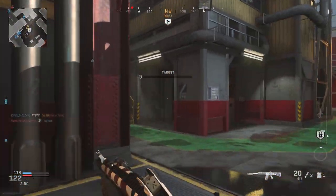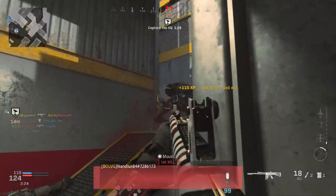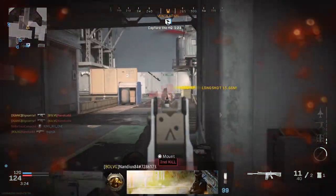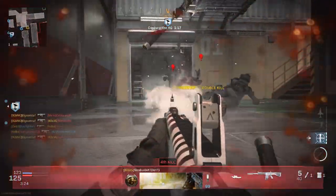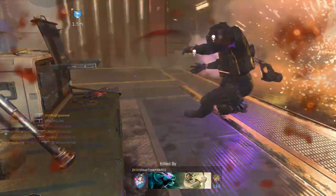It looks like Infinity Ward has decided that before Cold War drops, they wanted to go out with a bang. As if shotguns weren't polarizing enough, we now have probably one of the most controversial shotguns in COD history, which is the AA-12. It's a fully automatic shotgun — yes, fully automatic, you did hear that right.